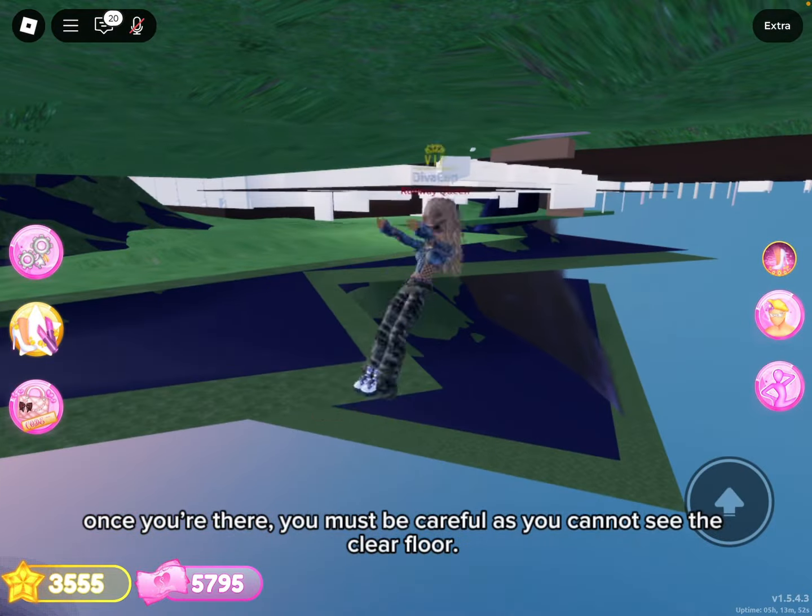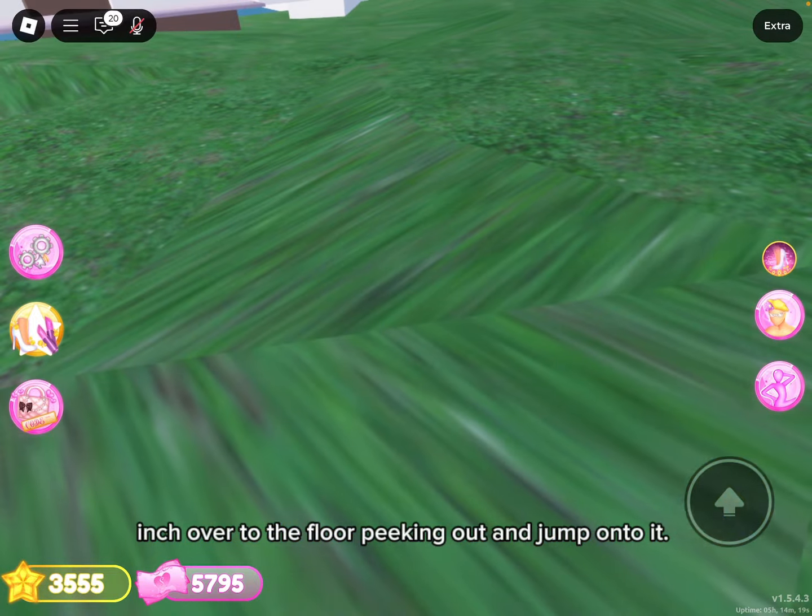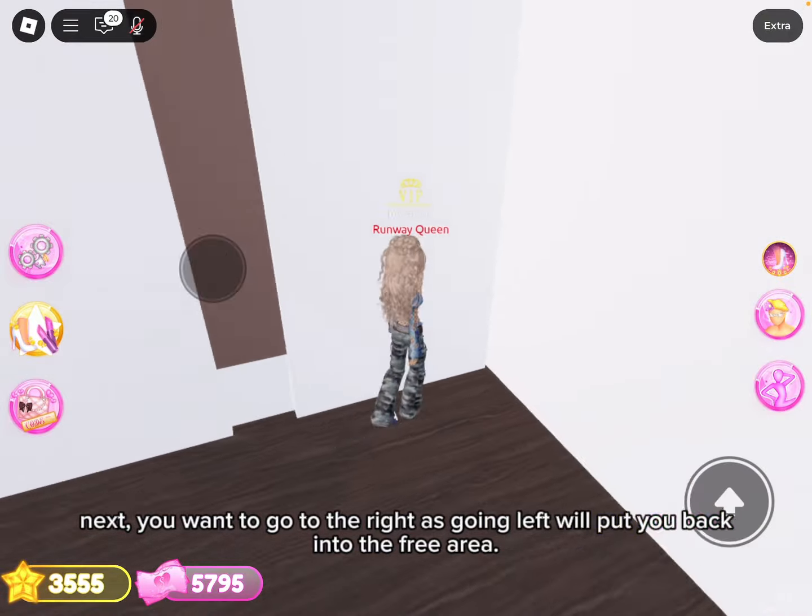Once you're there, you must be careful as you cannot see the clear floor. Inch over to the floor peeking out and jump onto it.